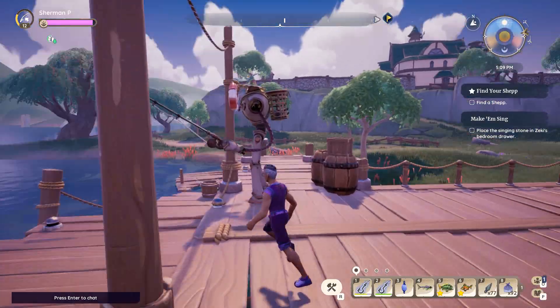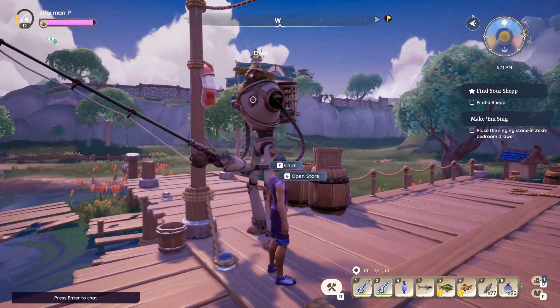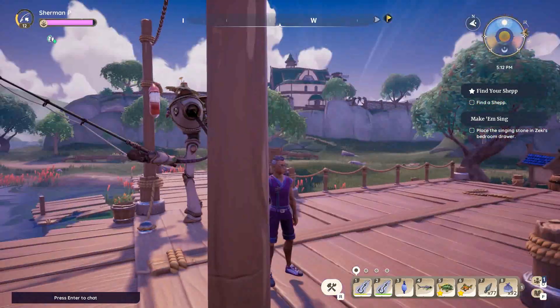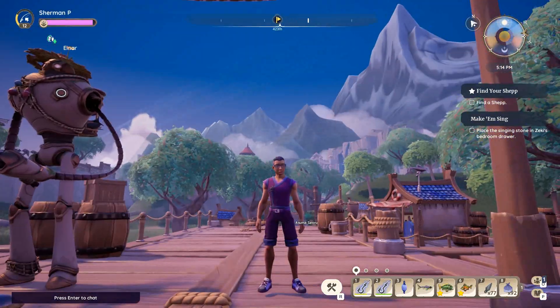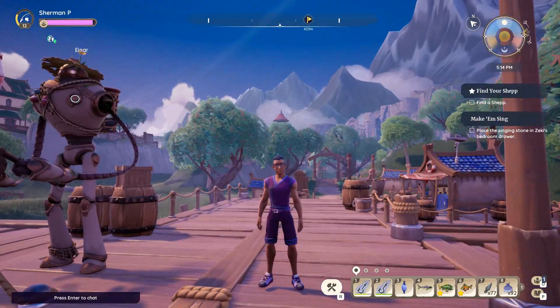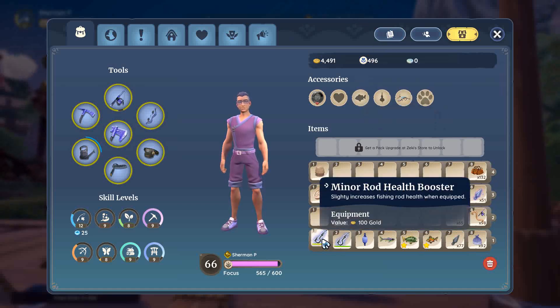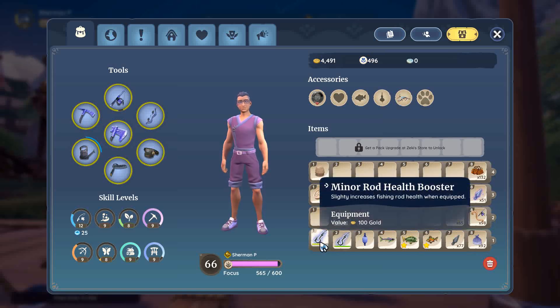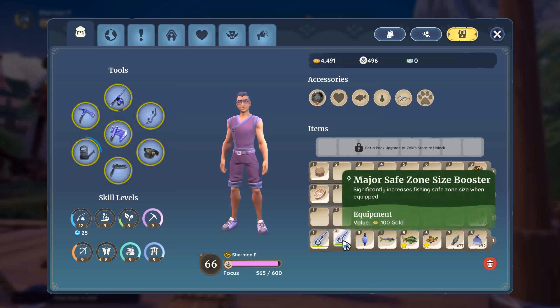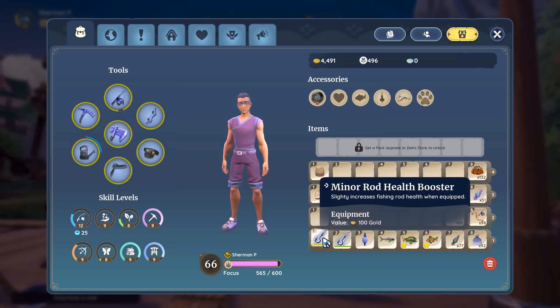There is a drink you can get from Einar — this lovely golem right here — who is also the fishing trainer. He sells a recipe when you get high enough in fishing that'll also give you a boost. There are other items called attachments that go in your fishing attachment slot. They have different rarities — common, uncommon — and they boost your fishing capability just like food does. They have health bars, so they only last so long.